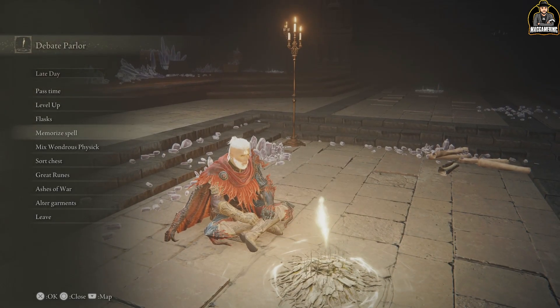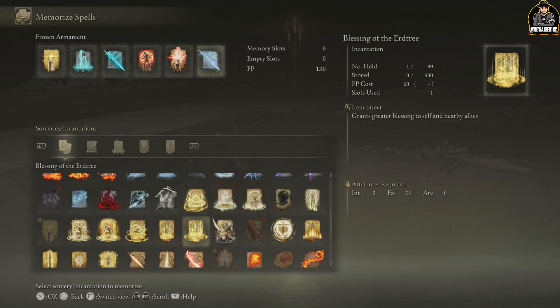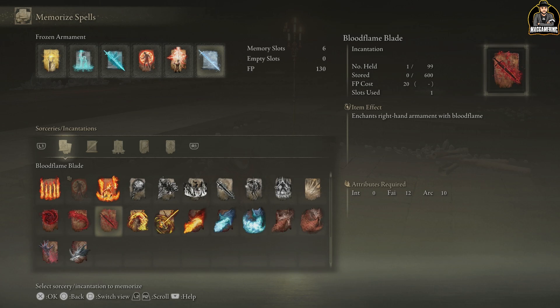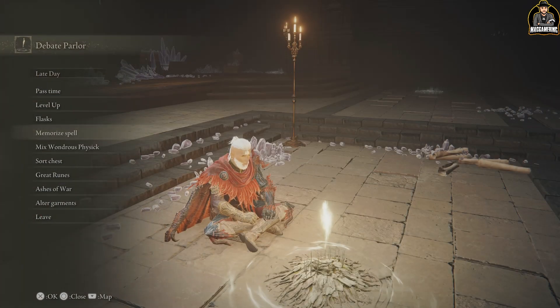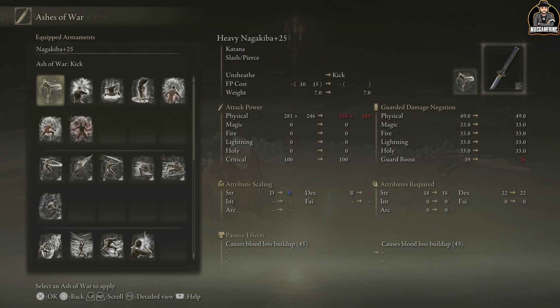There are also armament spells that will be great for boosting your abilities — there are tons of them in the game for you to try and test out. Last but not least, Ashes of War. Ashes of War are an easy way to take a weapon you really love and add some special flair to it, applying any ability you've picked up throughout the world.